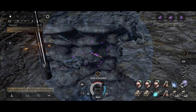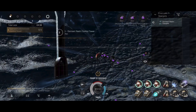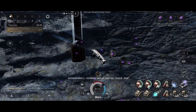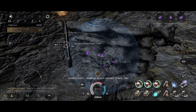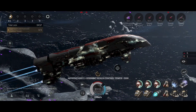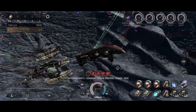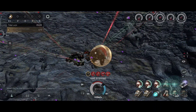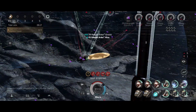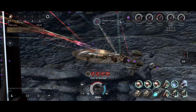That's the last sleeper. Now, if you have to exit, I think you can exit through that gate even from 40-plus kilometers. So far I don't have a problem with the tank. They use neutralizers, Nosferatus, tracking disruptors, and guidance disruptors. The sleepers can also use webs, points, and scramblers — basically all possible electronic warfare modules.